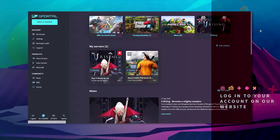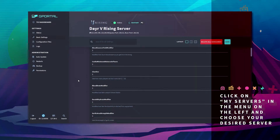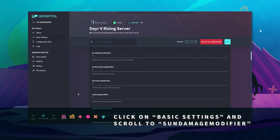First off, log into your GPoL website, and then click on My Servers. Choose your desired server. Next, click on Basic Settings, and scroll down till you find Sun Damage Modifier.